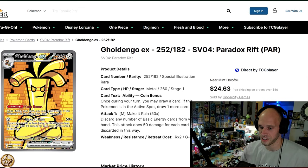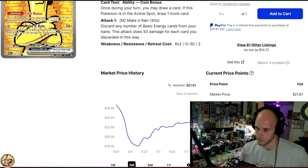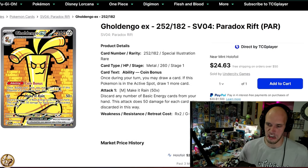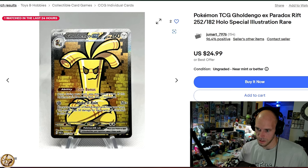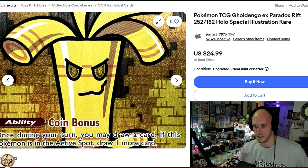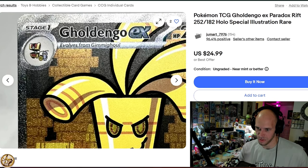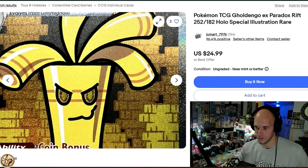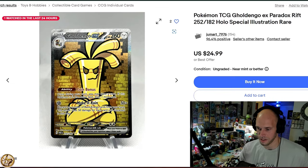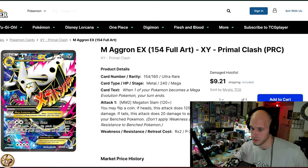And then we've got Gholdengo. The Gholdengo is the one I have the example for. You might be thinking, 'Ugh, Gholdengo, gross, cheese stick, right?' Well, first of all, it's just under $22. And I'm just saying, this card when you see it in person — look at that face. This guy's copy is actually amazing looking. If you own this card, you know. This Gholdengo is a beautiful card from an awesome set in Paradox Rift.